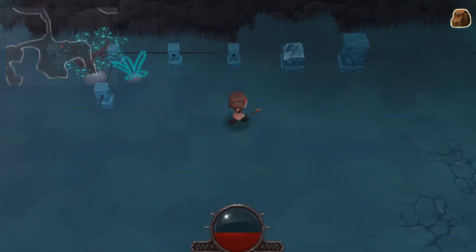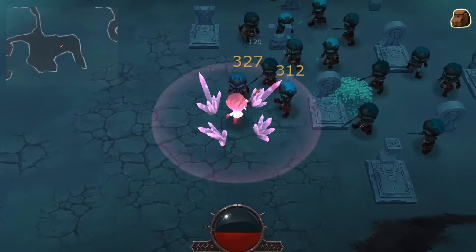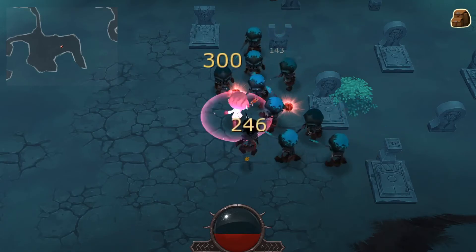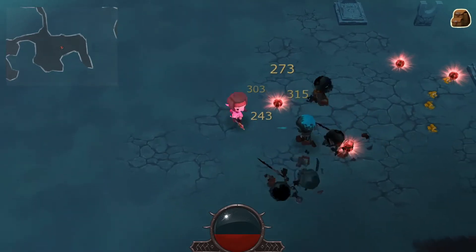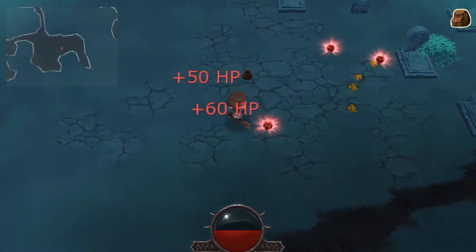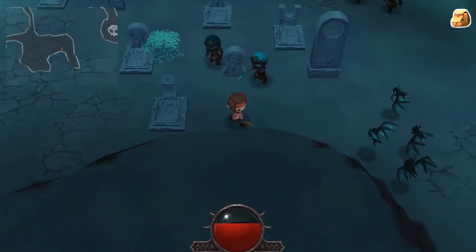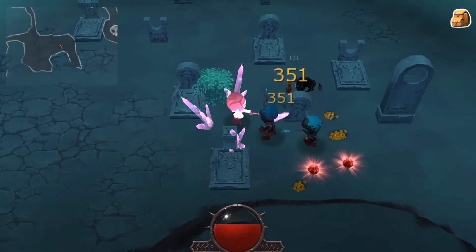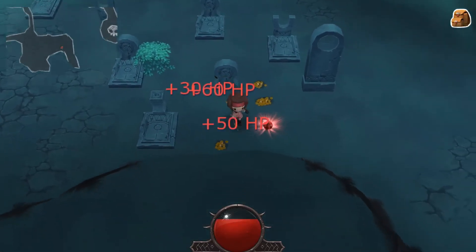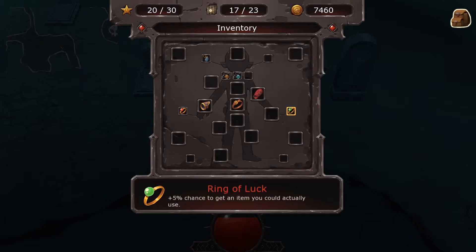Okay, a small corner here — I think that's the corner I haven't done yet. Perfect recovery moment again — a lot of money. Ring of Luck: 5% chance you get an item you could actually use, and it turns you into a dragon with a 12-month cooldown.